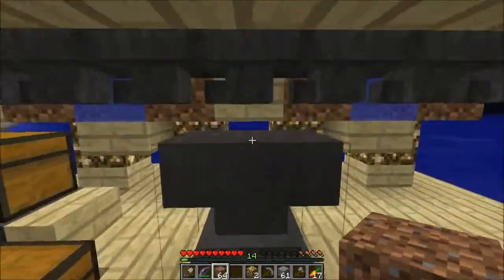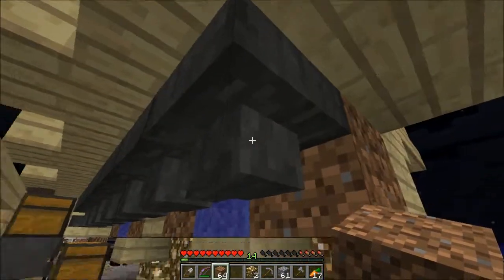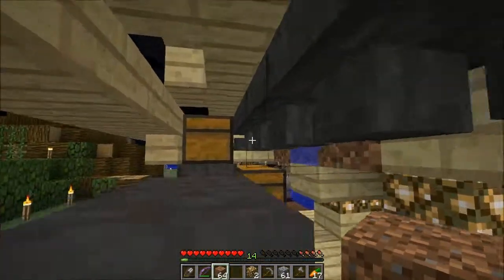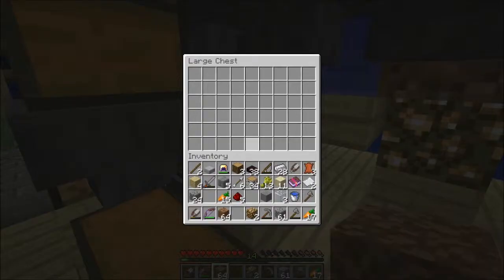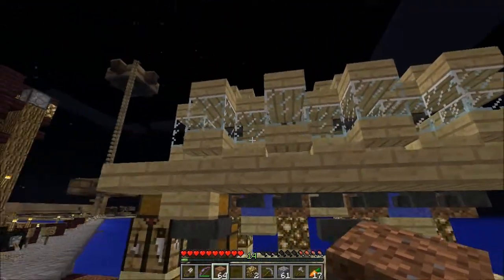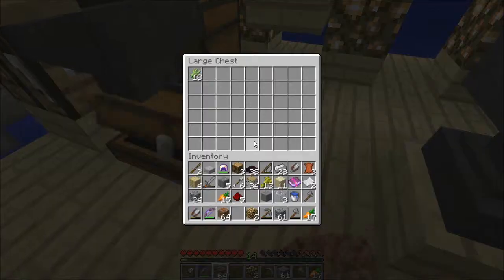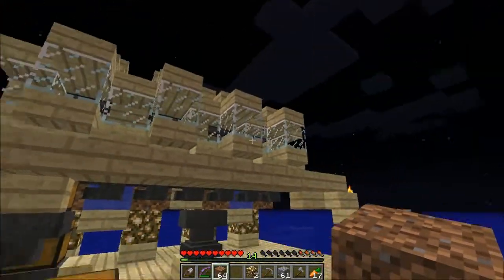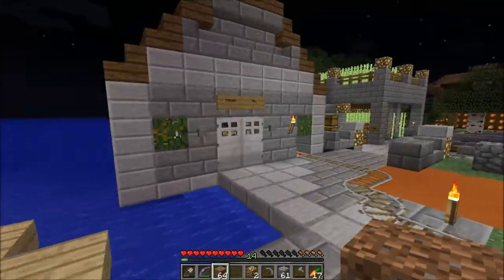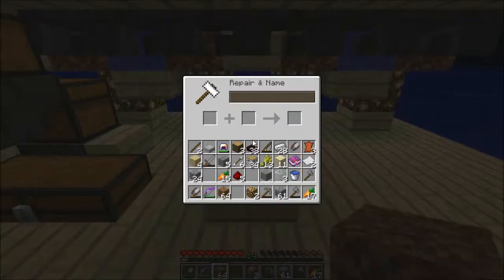Anyway, below that we've got hoppers and water streams — the hoppers are directly underneath, right along like that, leading into this chest, into that chest, into that chest. As you can see, we've already got a little bit. It's just four sugar cane plants, so I don't expect any amazing rates, but it should be fully automatic and very efficient. That's right here next to the villager trading hut, so we'll be able to use it for paper trades and similar.